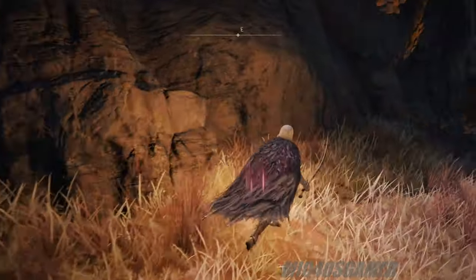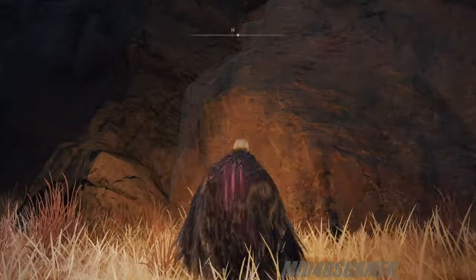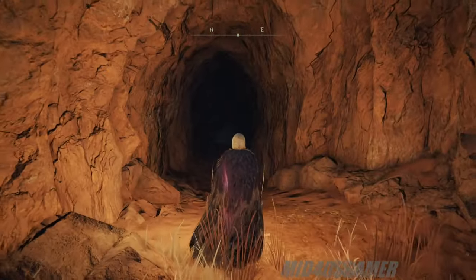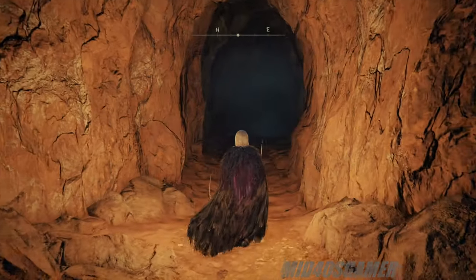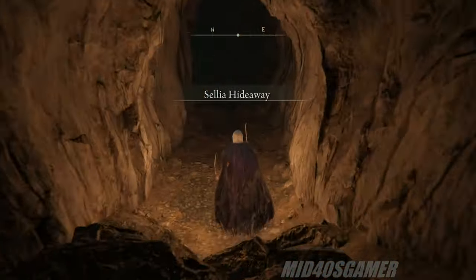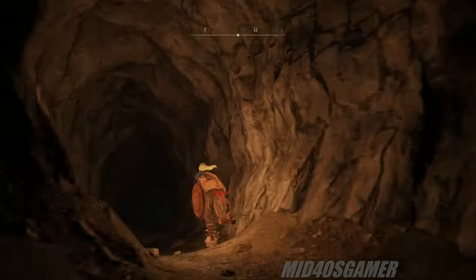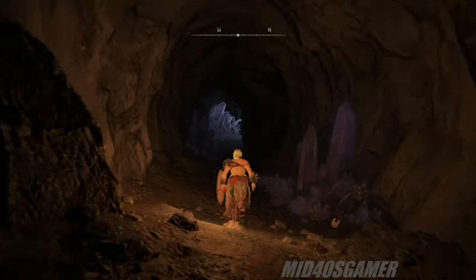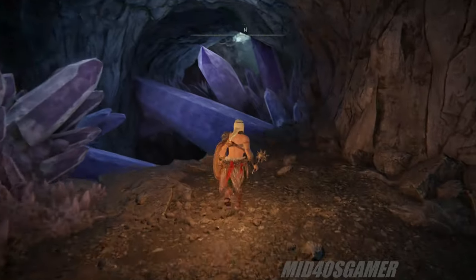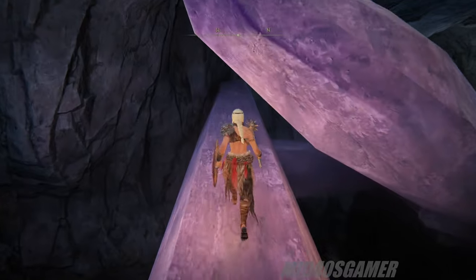Behind that gravestone is another secret area you likely might have overlooked. You can either attack the section of wall or roll into it to reveal the Sellia Hideaway, which for those of you who've followed Sorcerer Sellen's quest line, finding this secret area is one of the key pieces to completing your quest. Down in its depths, you'll find Master Lusat being guarded by a lone glintstone sorcerer. There's also a secret buried within a secret in this particular cave-like dungeon, which will take some hopping around on some crystals and clearing out a few enemies to uncover. The two large illusionary walls at the beginning of the dungeon have been cleared away, and a few enemies cleared off the path as well.